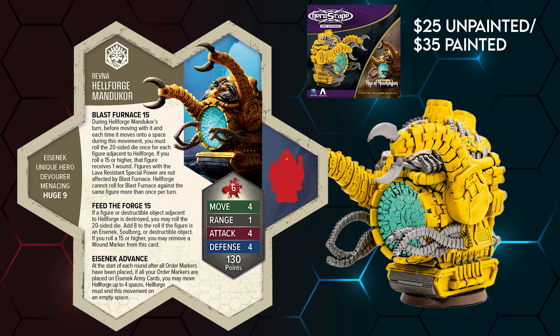In a box all to himself, we have the Easy Bake Oven of Doom — the Hellforge Mandicore. Let me just say that this guy is next to Huffles of Hangry.